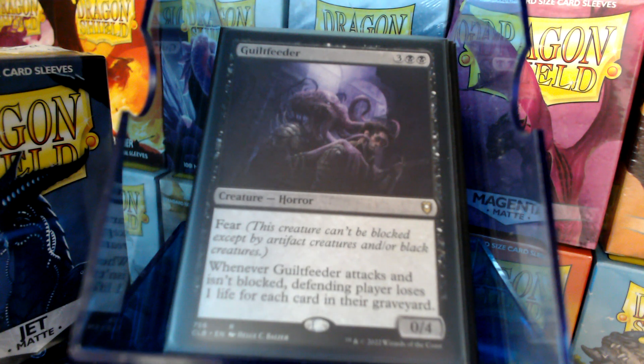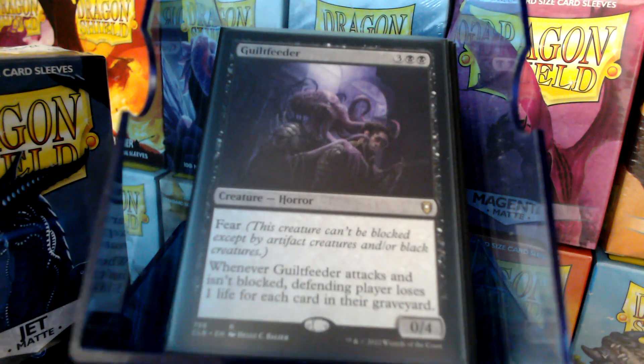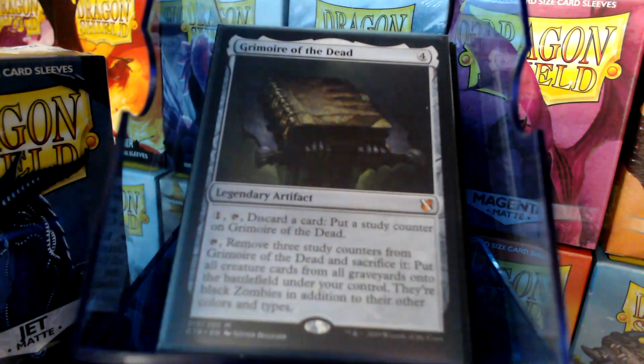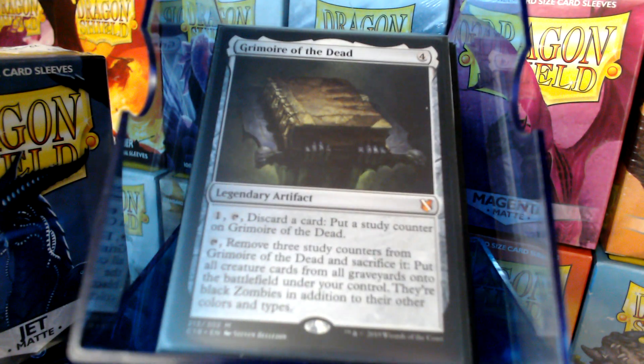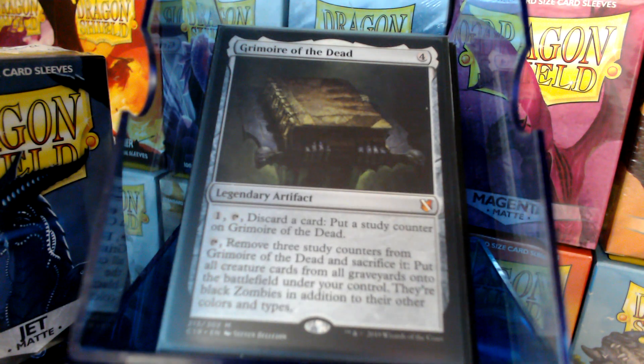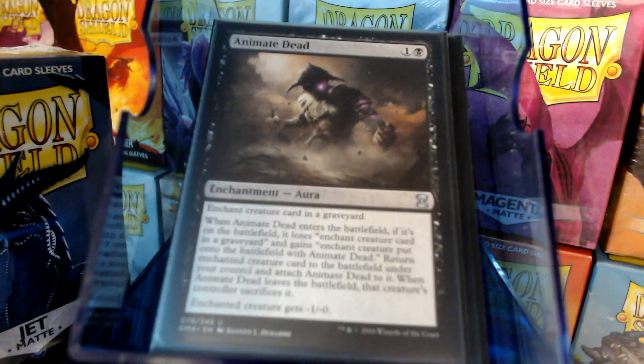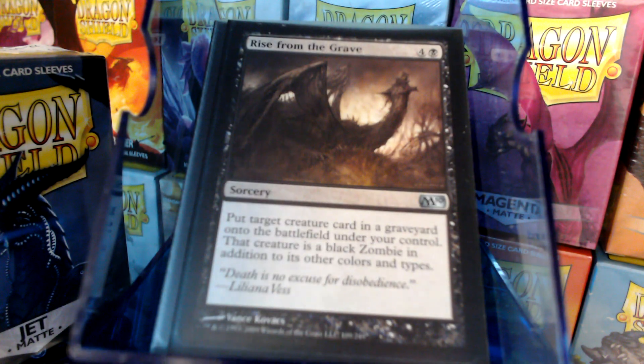Since this is not a deck I would normally play anyway, we'll go ahead and throw in a Diabolic Tutor — maybe to get the Necropotence, or actually the Book of the Dead this time, getting all dead creatures back. Swiftfoot Boots to protect our commander. Animate Dead to get the best thing out of the graveyard. Rise from the Grave — similar, but costs a little more.